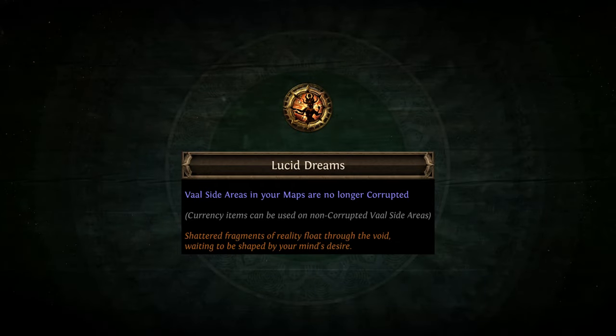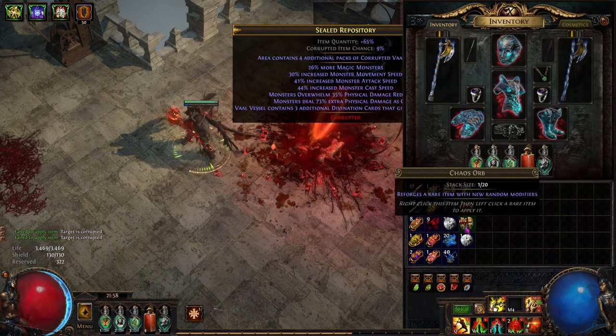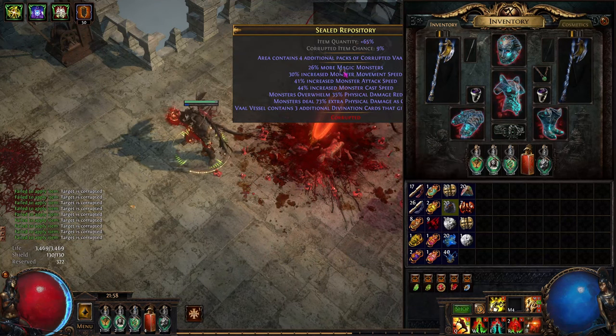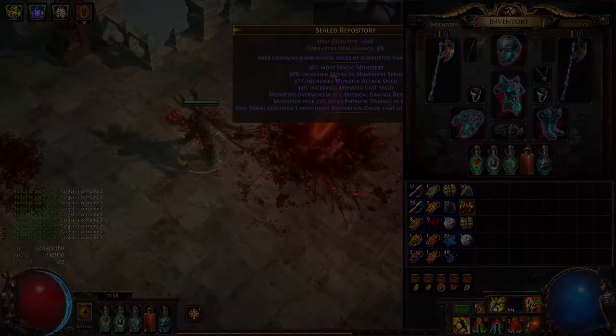Lucid Dreams ensures portals to Vaal's side areas are no longer corrupted, so you can re-roll their modifiers and rarity with currency orbs. Rarely, you might be able to chance orb these areas into unique Vaal side areas. Quite the treat when it happens.